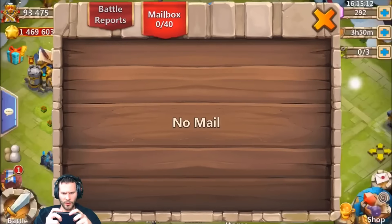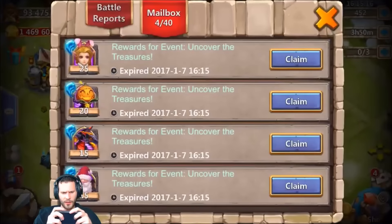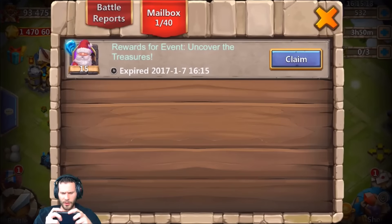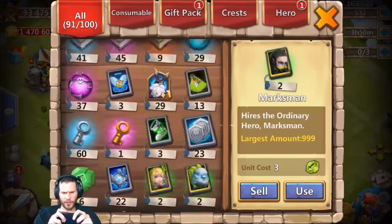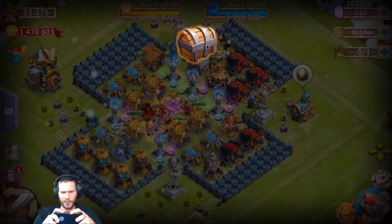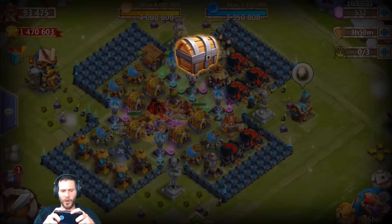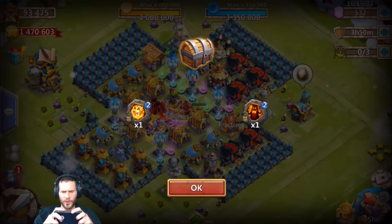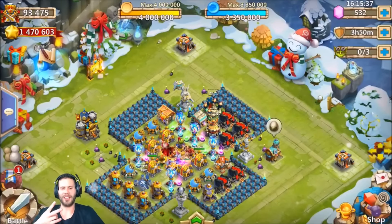Goodness gracious, is there anything else we need to do on this account? Did that just say 10 soul stones and then skip to 20? Maybe I'm just tripping. Let's see — any gift packs? Nope, no gift packs. Let's get him from legendary eggs — how about some ordinary eggs? Give us some more: war guide, bulwark. All right guys, hope y'all enjoyed the video — I am out of here, peace out fellas.